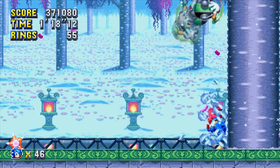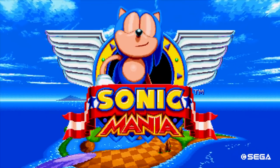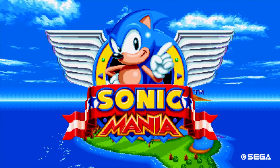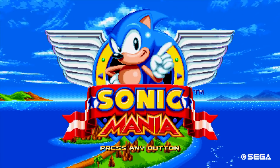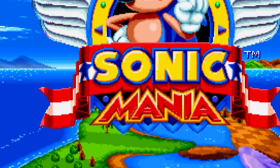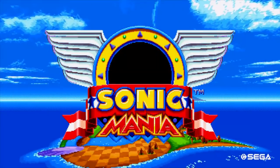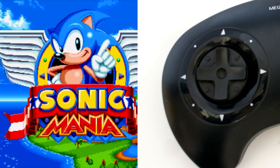There are a few boss encounter spoilers here, so come back later if you don't want to know them just yet. Starting on the title screen, if you look past the logo, in the distance you'll see the island Sonic Mania begins on — the eagle-eyed of you will notice it's the shape of Sonic's face. Around the edge of the logo itself, it's designed to look like the Genesis or Mega Drive directional pad decals. Pretty nice touch.